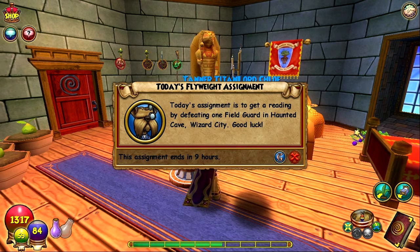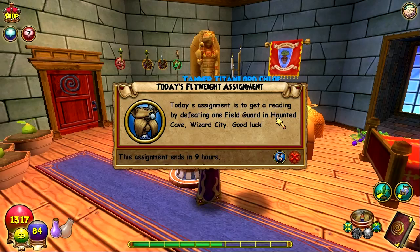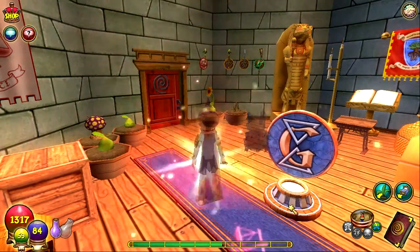So today's assignment is we have to get a reading by defeating one field guard in the Haunted Cave in Wizard City. Looks like we are going to be going to the Haunted Cave now.